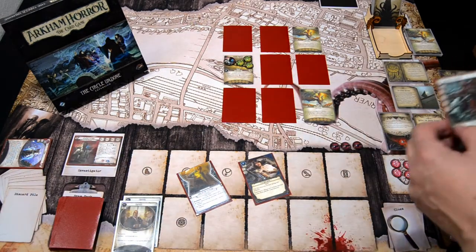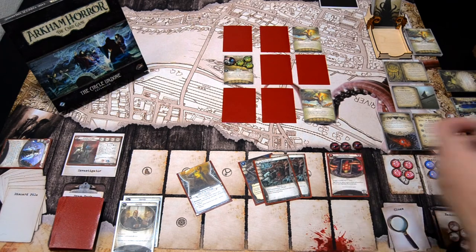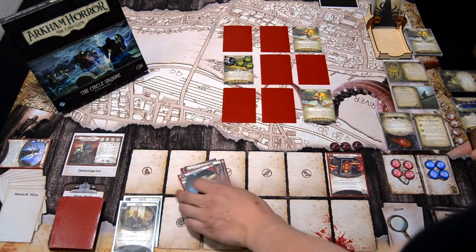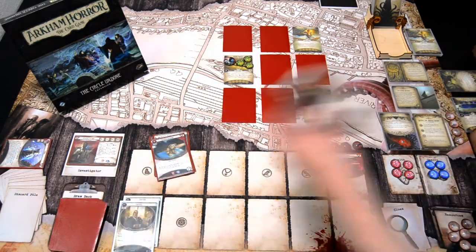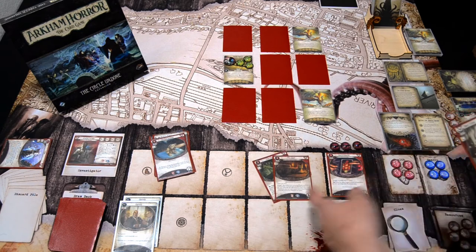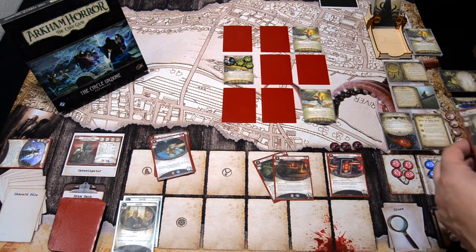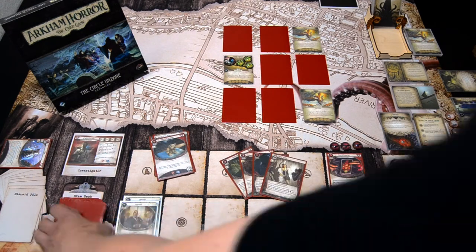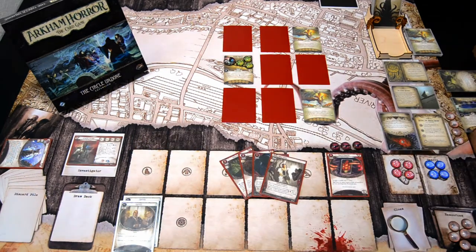We get I've Had Worse first, two Reckless Assaults, Five of Pentacles, and Keepsake. I think I will mulligan all of this. We draw four more cards. We get the Meat Cleaver, Miss Doyle, one Hiding Spot, and one Sharp Vision. Those will help us a lot to get started with getting the clues and getting the cosmos locations into play. Let's shuffle these mulligan cards back into the deck and get started.